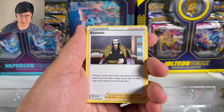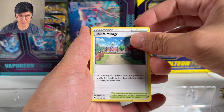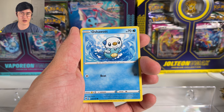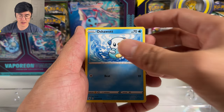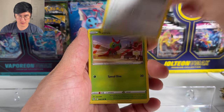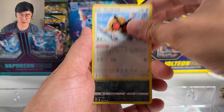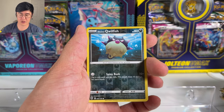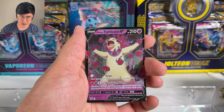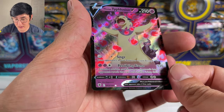We got a Leaf Energy, a Kleavor, a Noctowl, a Jubilee Village. There's a secret rare for that one — Path to the Peak would be the one I really want. We got an Oshawott, Scyther, Stantler — definitely a lot of good artwork in this set. Then Yanma, Hoothoot. They're trying to put more scenery in the cards compared to older sets. The reverse is a Qwilfish.